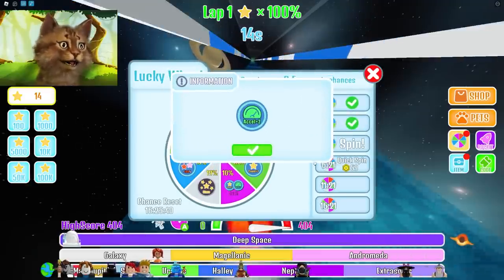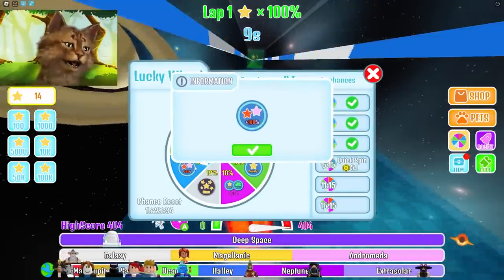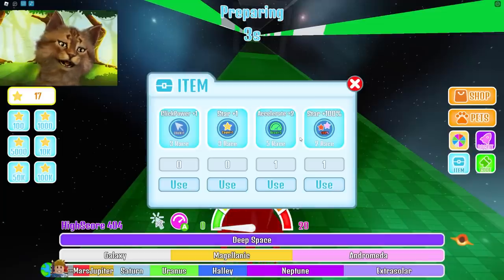Wait, I can spin again. I gotta accelerate! I spin again. Bro, I got so much good stuff! Can I use this stuff? Items — oh, you can use it for the next 5 races!